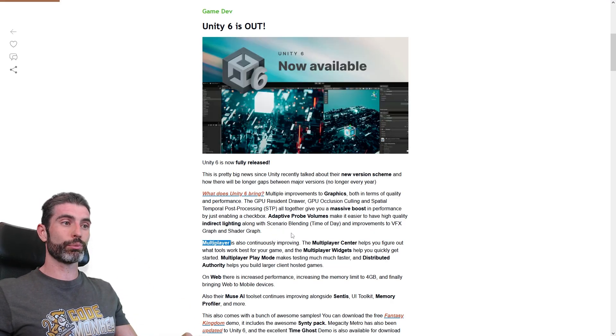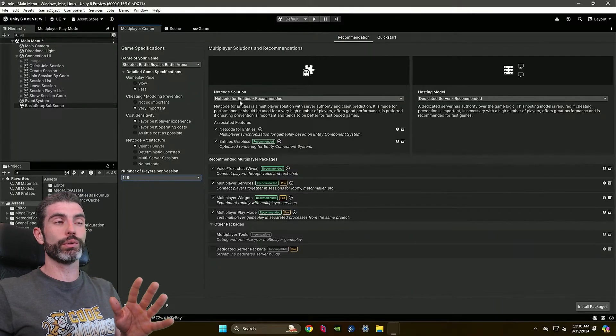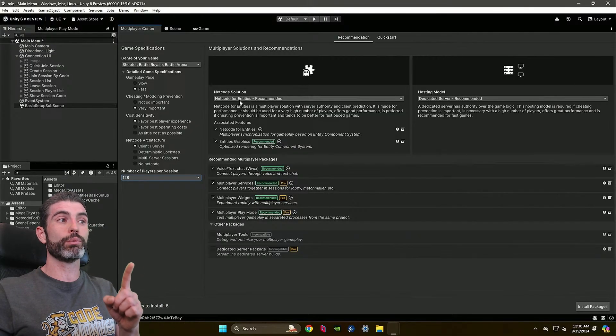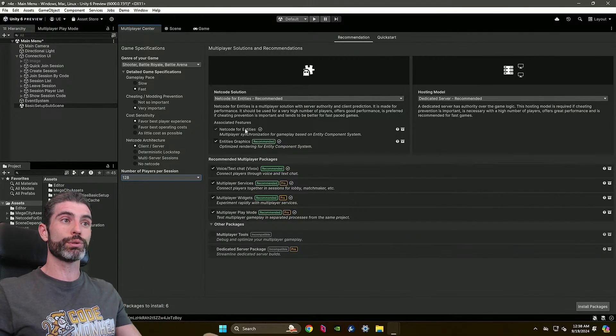On multiplayer, Unity 6 also brings a bunch of nice things. There's the Multiplayer Center — this is where you can easily browse all of the multiplayer tools that Unity has. I made an entire video on this topic explaining what each tool does. The Multiplayer Center is a really nice guided path where you can define what type of game you're making, and it will recommend the best tools to use.